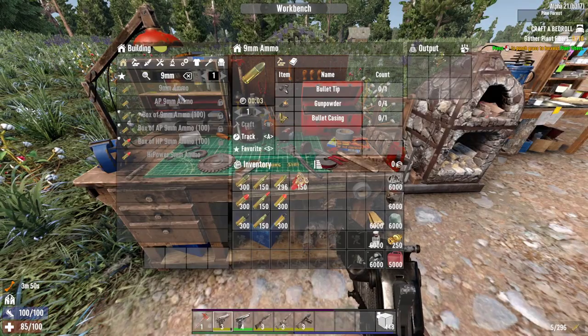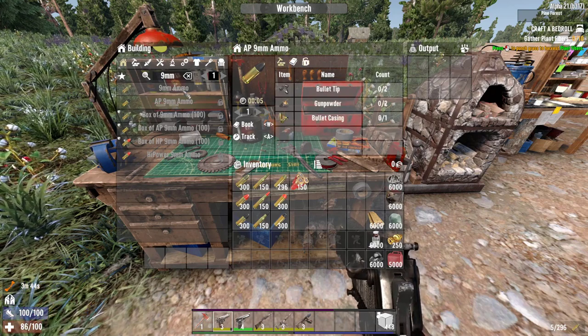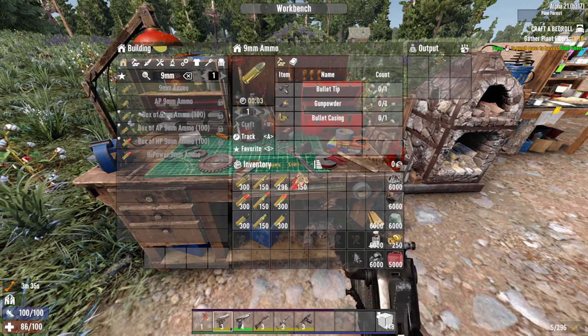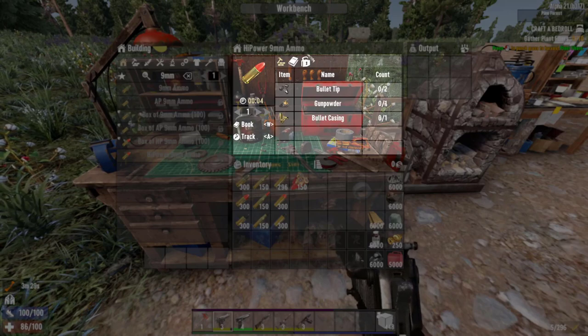That's the AP — the recipe is the same as the normal 9mm, but the AP is just a little more expensive. As you can see, it costs just an extra bullet tip and an extra piece of gunpowder. And to craft the high power 9mm, you will need 2 bullet casings, the gunpowder, and the bullet tip.